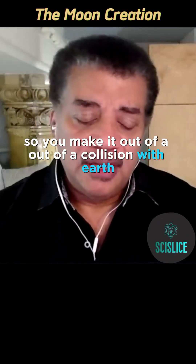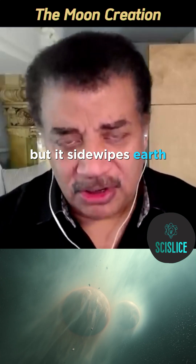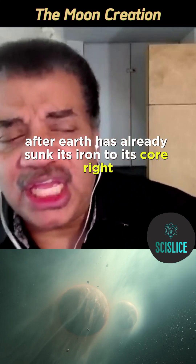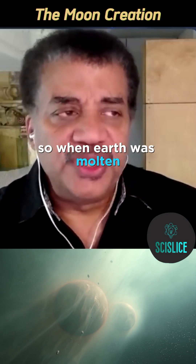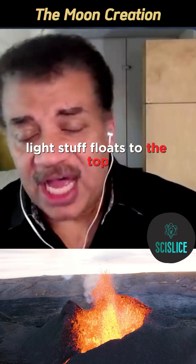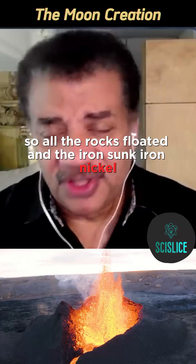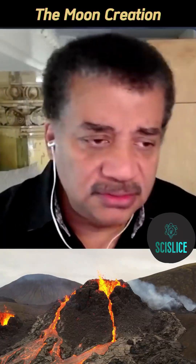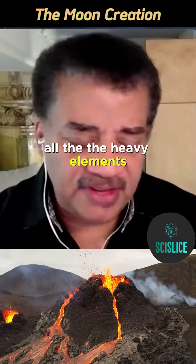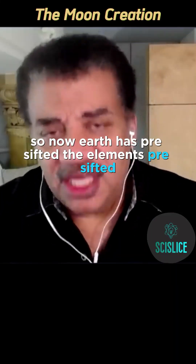So you make it out of a collision with Earth, but it sideswipes Earth after Earth has already sunk its iron to its core. So when Earth was molten, heavy stuff falls to the middle, light stuff floats to the top. Compared to iron, rocks are light — so all the rocks floated and the iron sunk. Iron, nickel, gold, cadmium — all the heavy elements — they're down there in the core. So now Earth has pre-sifted the elements.